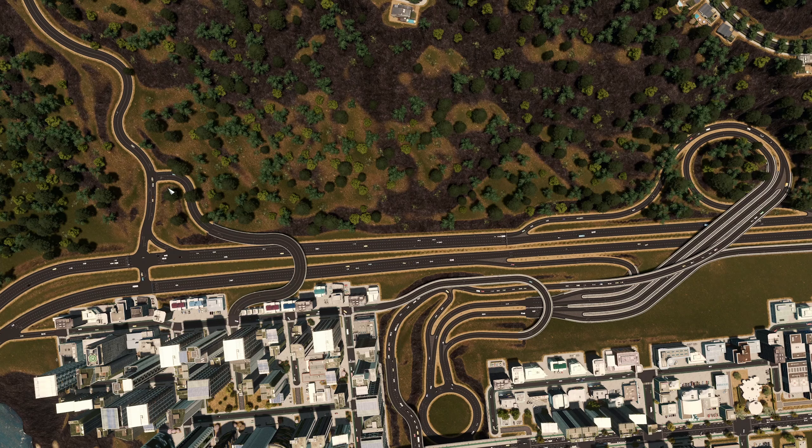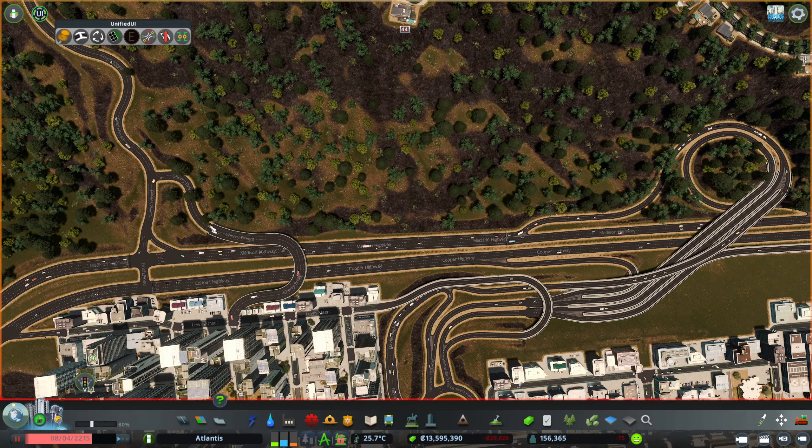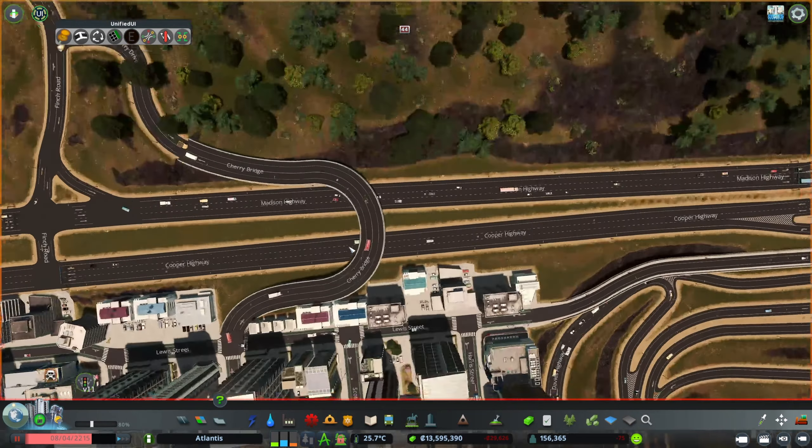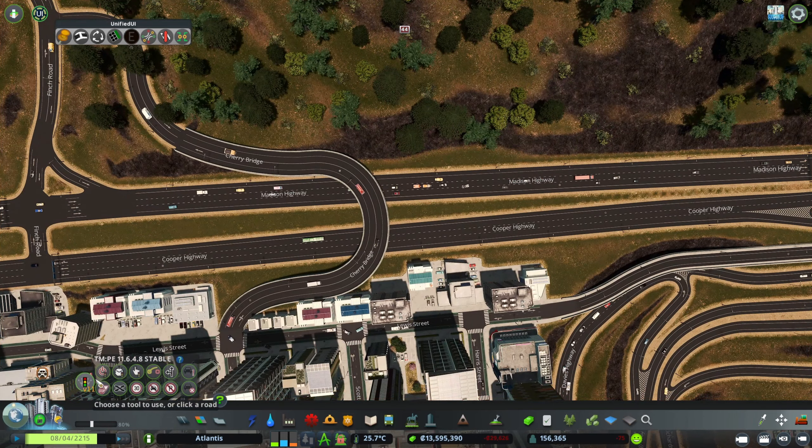For your understanding, this is just a service road so there are no other vehicles than garbage trucks, postal vehicles, fire trucks, or police that can use it. And I just noticed someone that shouldn't be using this — what are you doing here? A mining truck — you shouldn't be going there, that's definitely not allowed.